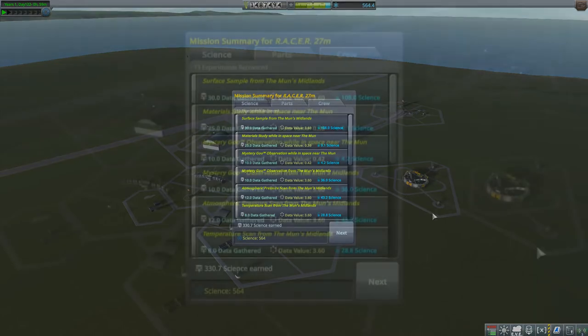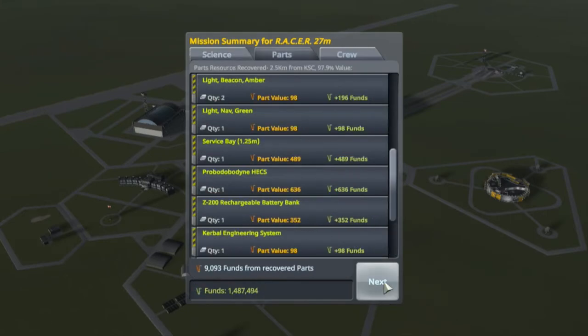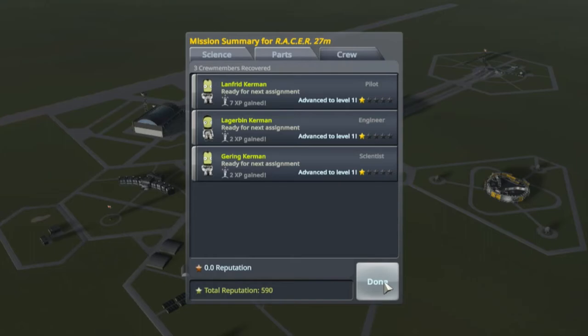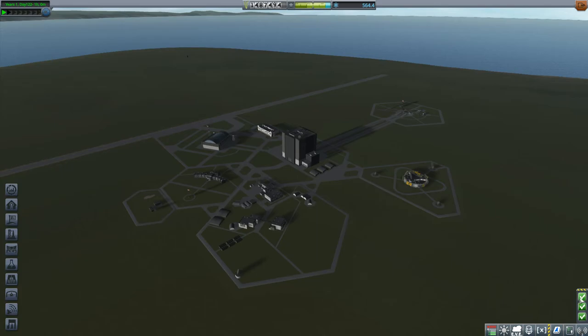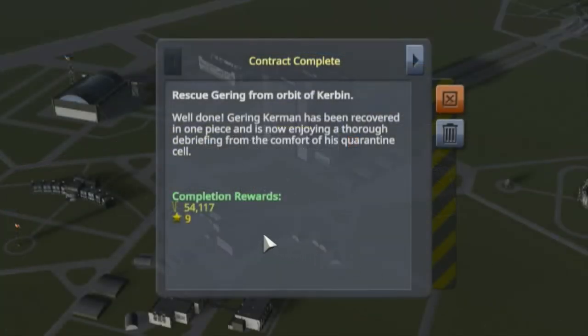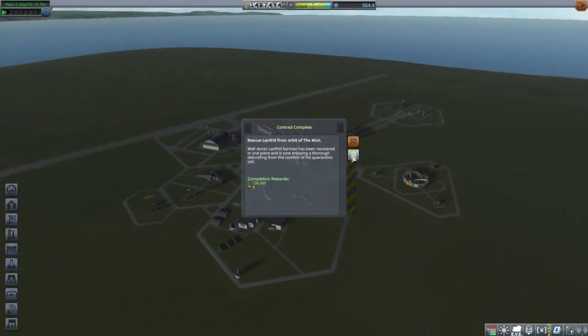After recovery: that is 331 science for a total of 564 science. Awesome - 9,000 funds back for the vehicle. And all three of my new Kerbonauts go to level 1. Lanfred here has 7 XP, just one shy of going to level 2, and that's the same that Jeb, Bill and Bob now have. I see only three notifications - rescue Gehring from orbit of Kerbin, well done. And Lagerbin and Lanfred. And that's it.